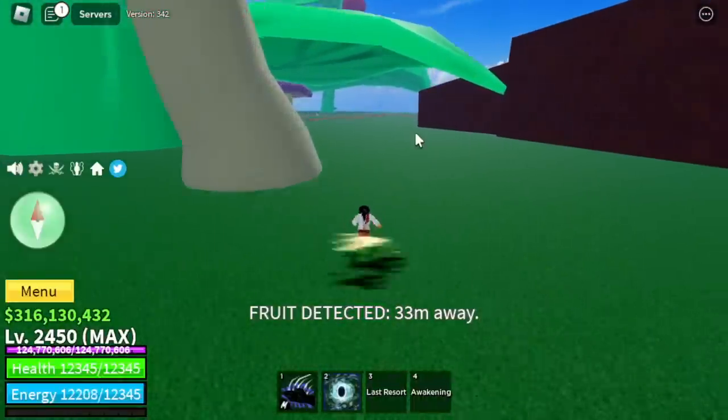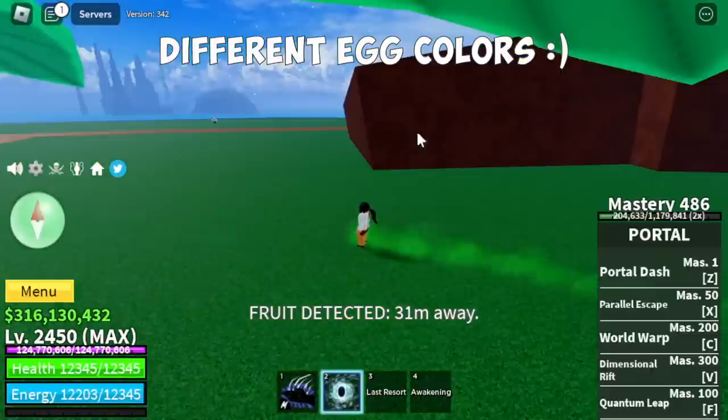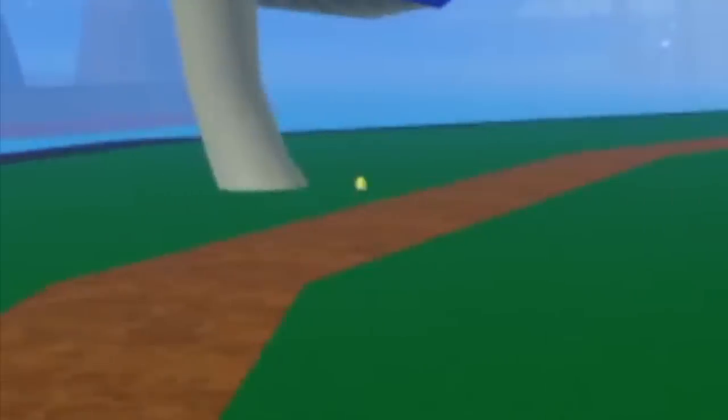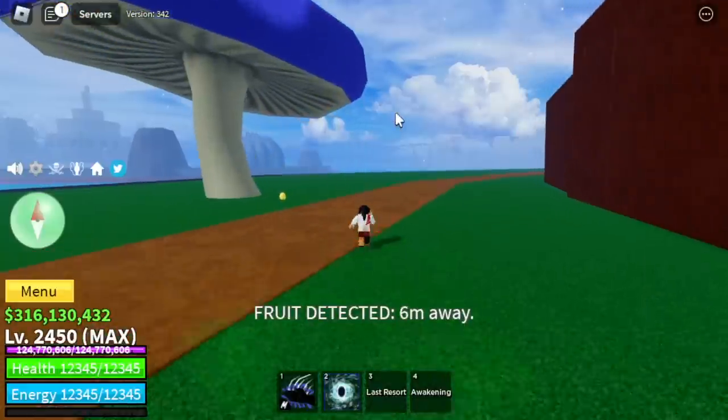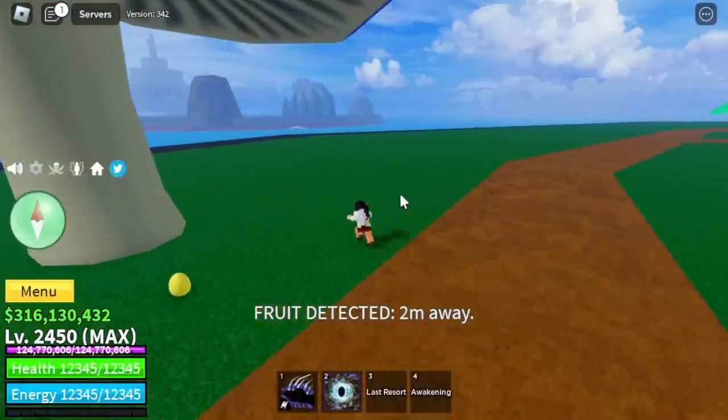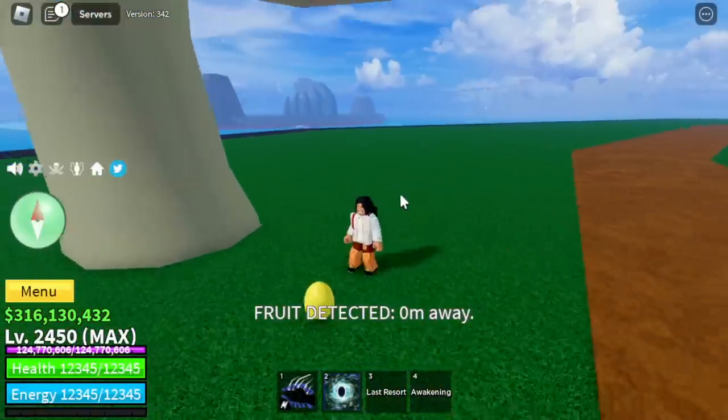They made an update on this event. There are different egg colors now. As you can see, different color — it is now colored yellow. On the previous version, before the update, all eggs were colored blue.